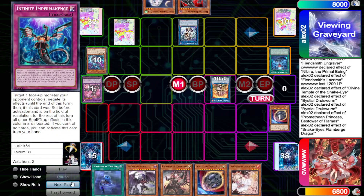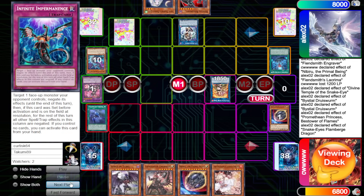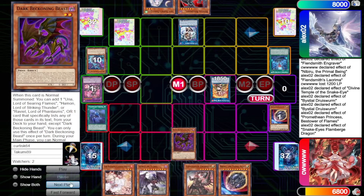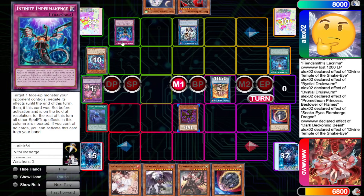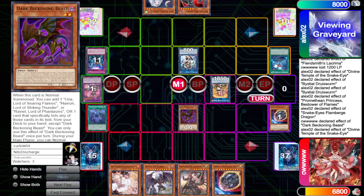Alex draws Ash Blossom, then goes Main Phase. CW has Nightmare Throne plus Engraver to really try to push. They activate Nightmare Throne and add Dark Beckoning Beast from deck to hand, then Normal Summon Dark Beckoning Beast. In response, chain Divine Temple. Alex is thinking if they want to chain Imperm to shut this down — which they do. Gates is a broken card: free Surge, Extra Normal Summon, Discard to Special Summon back out — you just get so many bodies off of it.